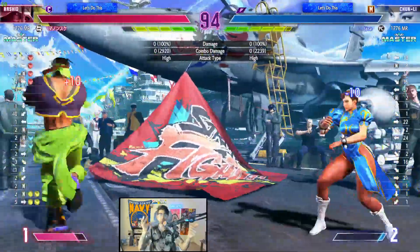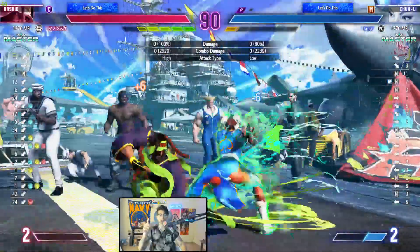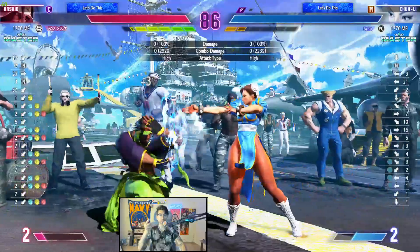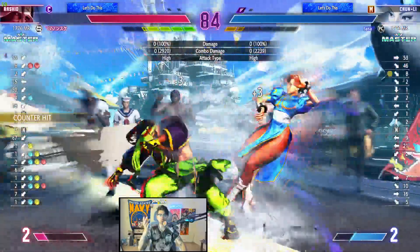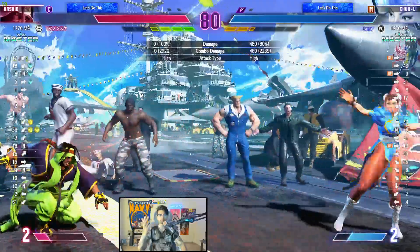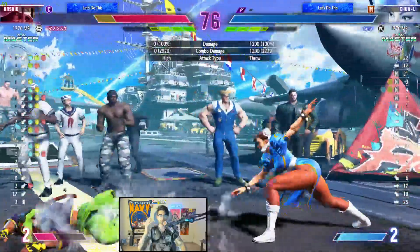Hit him with a reversal - especially with Chun-Li. Good matchup knowledge, that's very important. If you're fighting Rashid and he's charging up fireballs, hit him with Hazanshu. This guy loves parrying the air though. Good air throw.